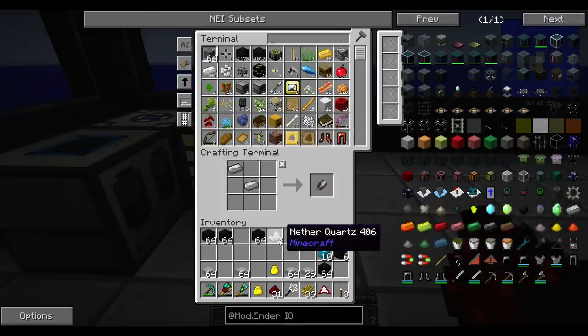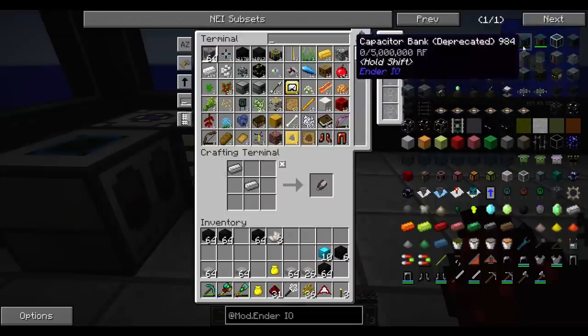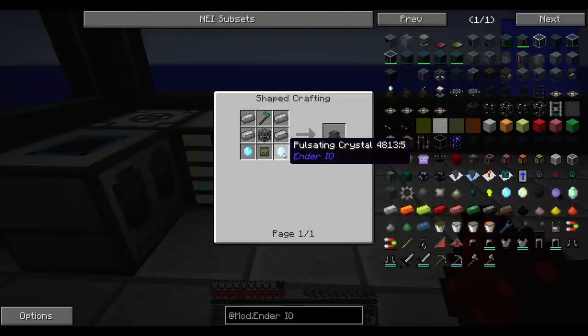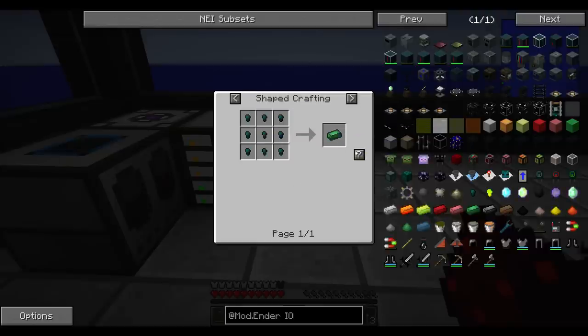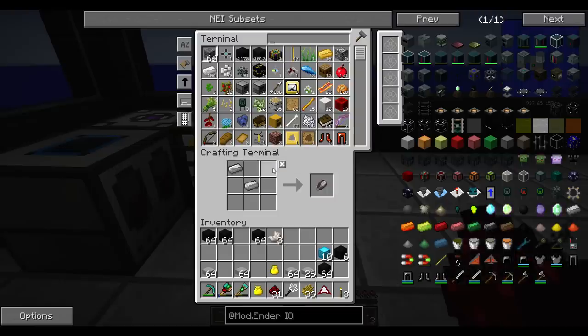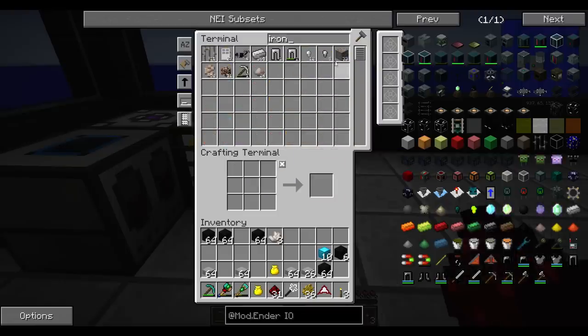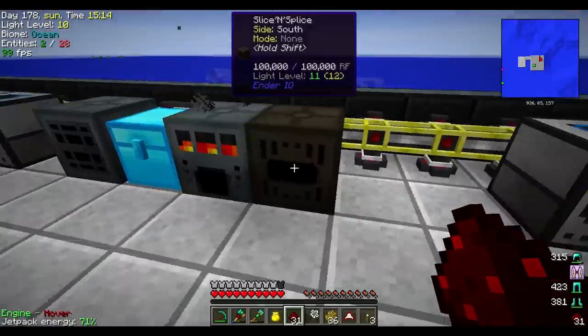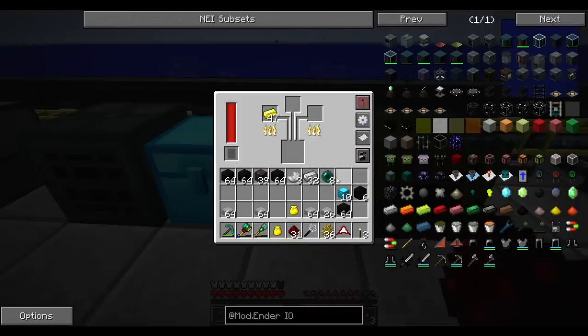So now that we have all this, we should be able to make that farm now, hopefully. All this learning and stuff. We have something else we have to make. Alloy smelter - iron and ender pearls. Let's do that. Iron. And ender pearls. I don't know how many we need.